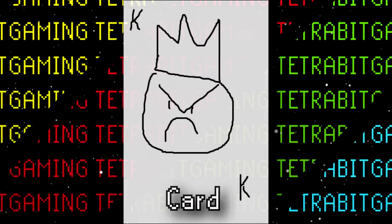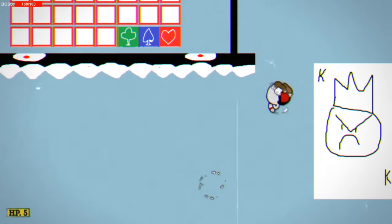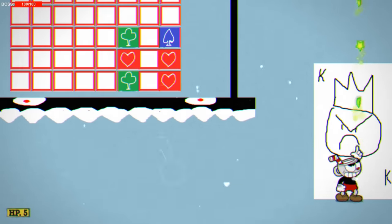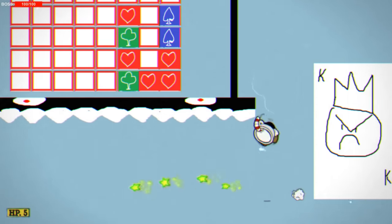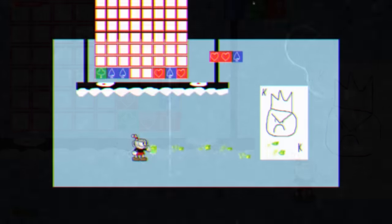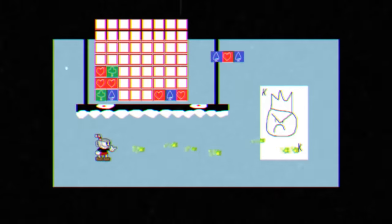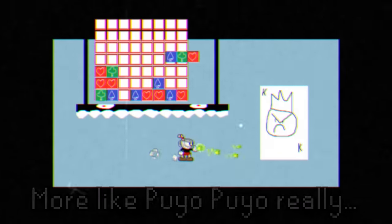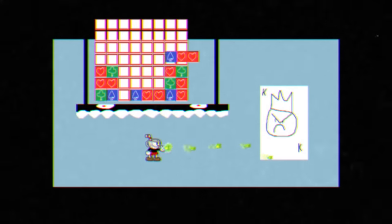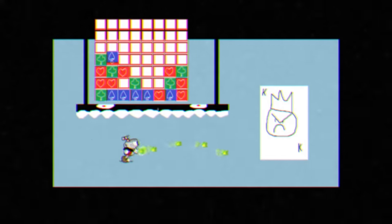Next up is Card — an angry King playing card boss also intended as a mini boss in the King Dice fight. Judging by the crudely drawn placeholder graphics, this boss was scrapped very early on. Card has no hitbox, so there's no real way to defeat him. The different card tiles fall onto the platform depending on where the player is standing, then disappear if lines are made — kind of like Tetris. The more blocks accumulate, the more the platform gradually falls and eventually crushes the player.